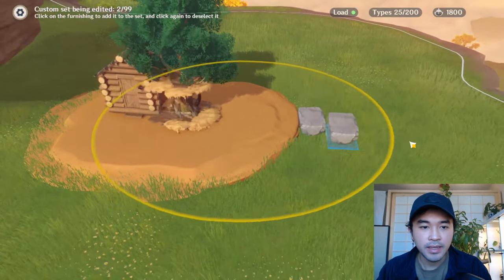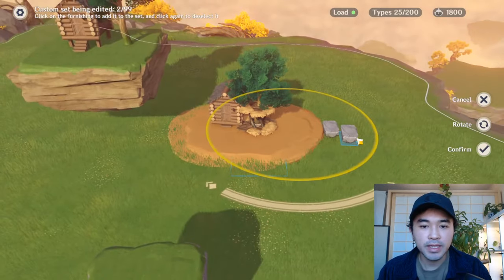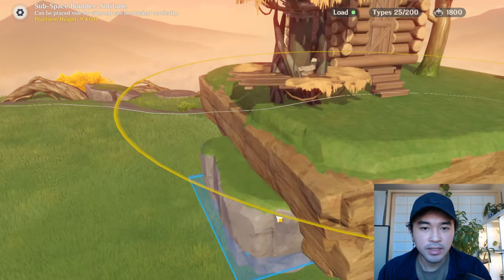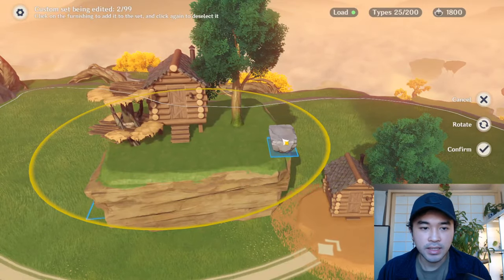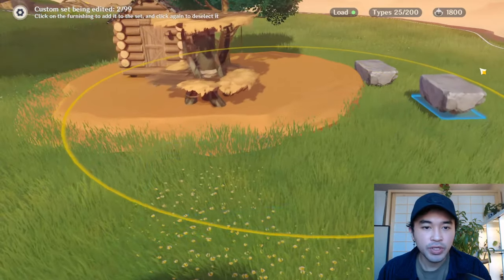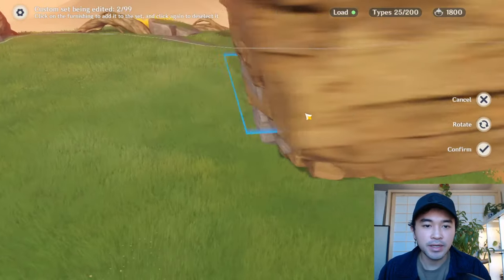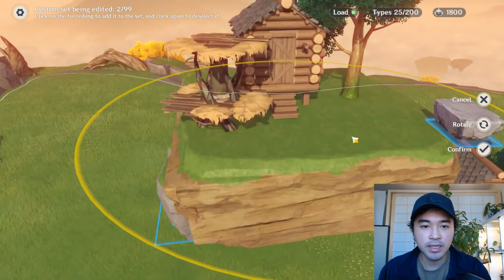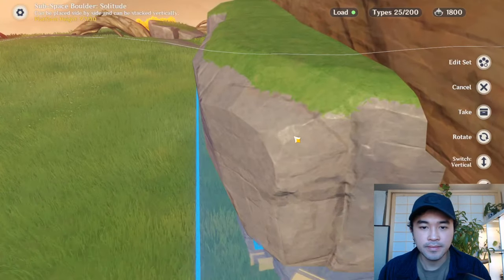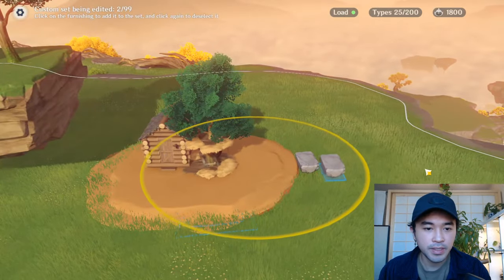Obviously this one is covered, but you can always adjust it by picking it up again. Since this is another boulder it will automatically get bumped up, but if you don't like that, you can do this again, readjust the height, and place it on like that. Sometimes if it's just the boulder it will automatically bump up — that's why. But if it's not a boulder, that's what you'd do. Keep this custom set intact until the very end.